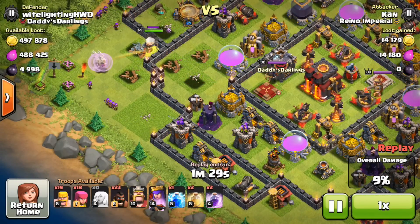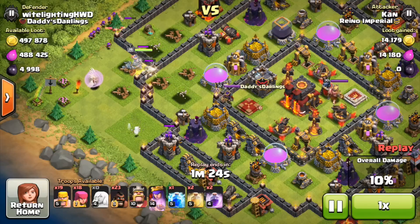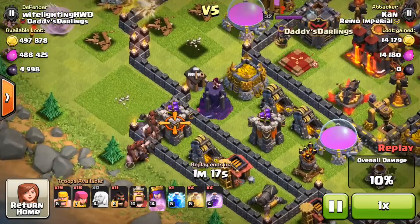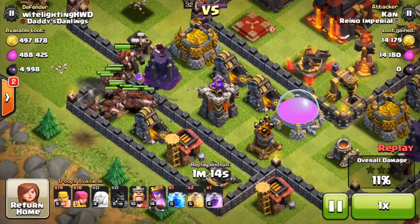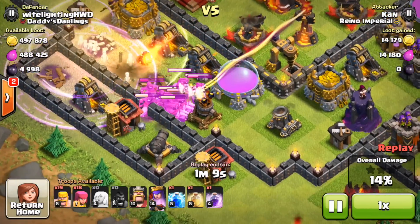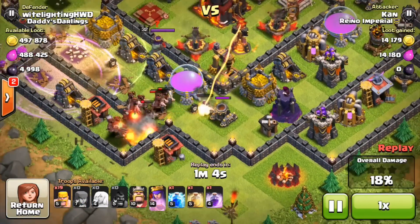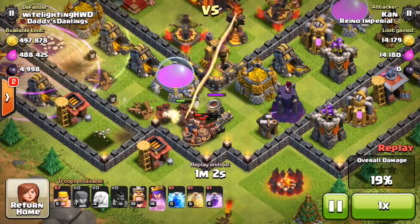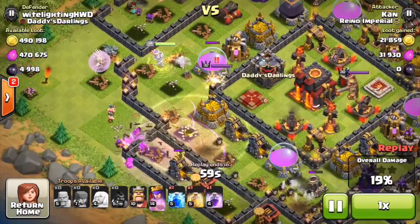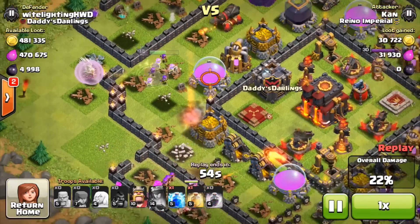He starts sprinkling in a couple more troops near the queen and waits for her to break through the wall before putting in his hogs. But watch this — the hogs get completely destroyed. He throws in all of his hogs, a giant bomb goes off almost killing all of them, a heal spell goes down poorly placed, and then the rest of the hogs run into the multi-target inferno and another giant bomb. They all die within about 15 seconds of being deployed.